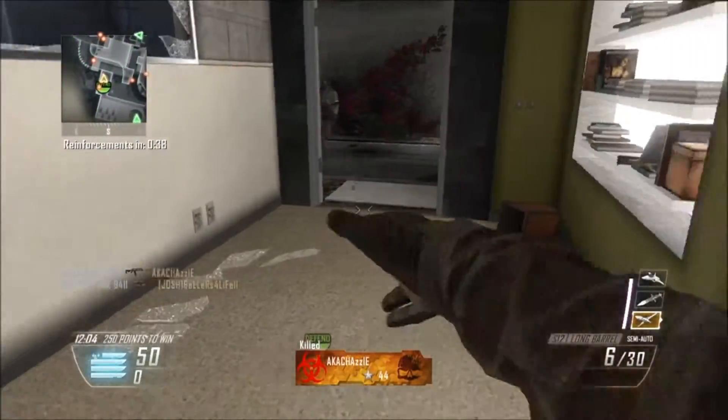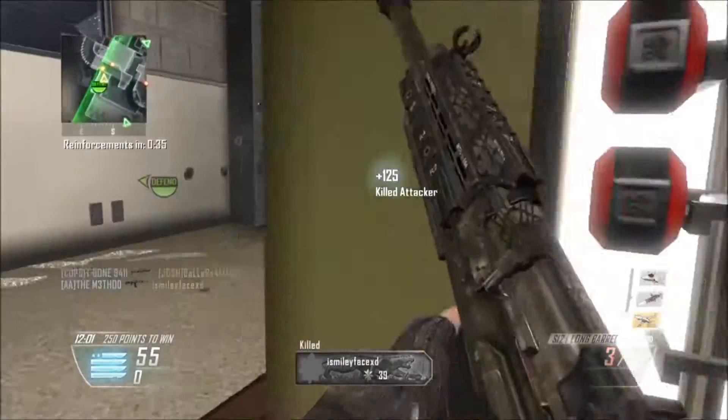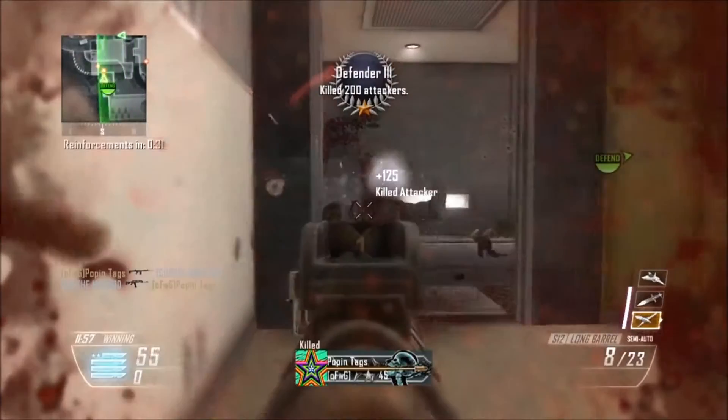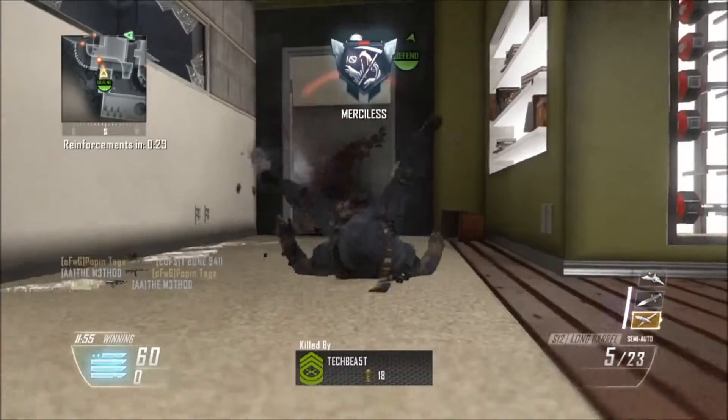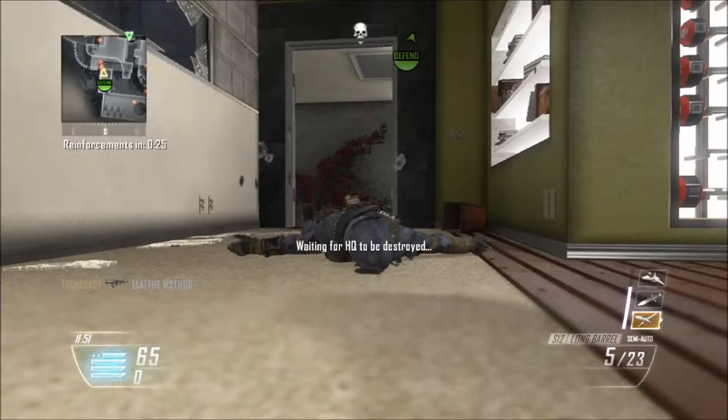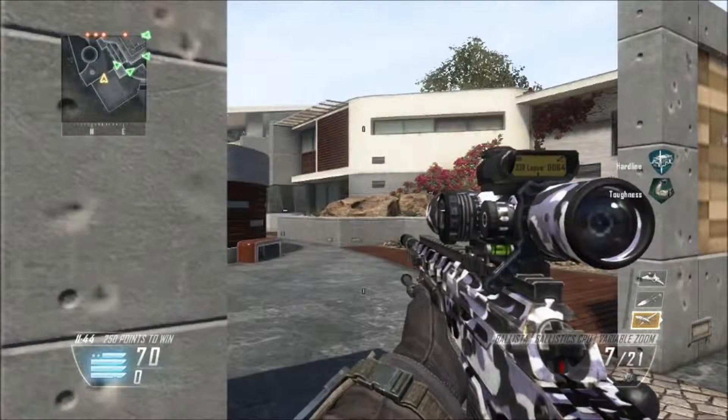Treyarch has this whole sniper balance system and it's wonderful. If somebody new is coming into Call of Duty, they don't want to start with a sniper like the Ballista — they want the DSR 50, because you really don't get many hit markers and it's an easy-to-use sniper rifle. It's the first sniper rifle I got gold camo with — it's a fantastic weapon.